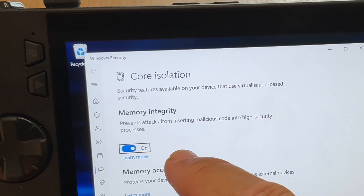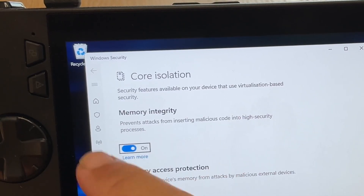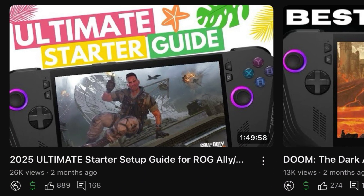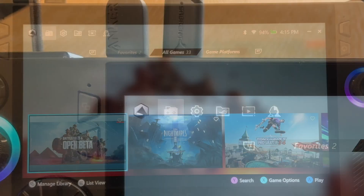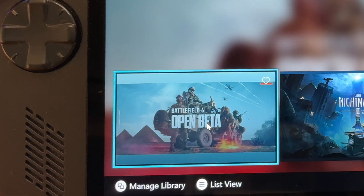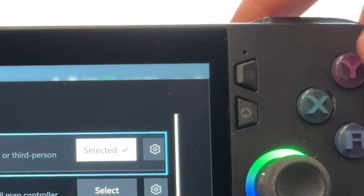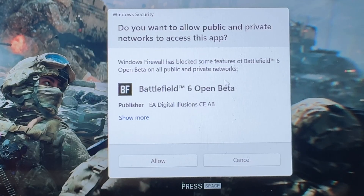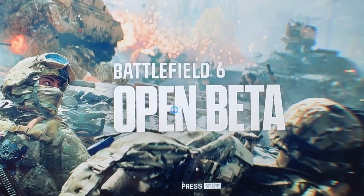As we start this, I assume you've fully optimized your Ally or Ally X for gaming — if not, a link to my two-hour ultimate guide is below. I'm plugged in on 30 watts turbo mode. Back in Windows with the Secure Boot issue fixed, click on the game, select gamepad mode and hit the Y button. We'll get the new EA Javelin message popup — a huge advantage Windows has over SteamOS is the ability to play anti-cheat games like Battlefield 6. Click Yes, then Allow on the firewall popup.